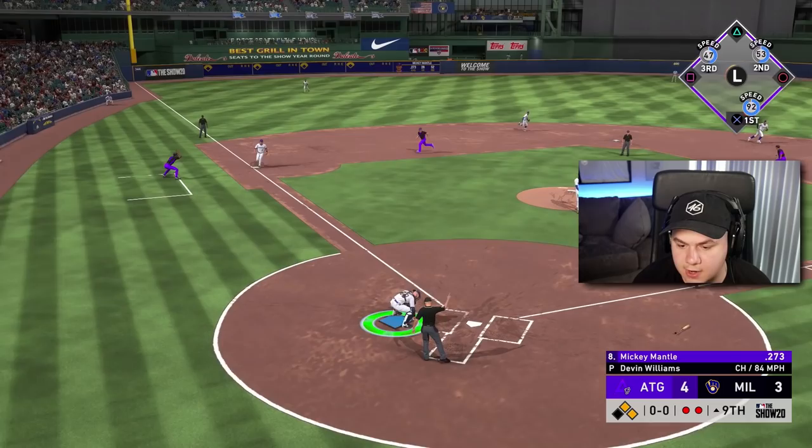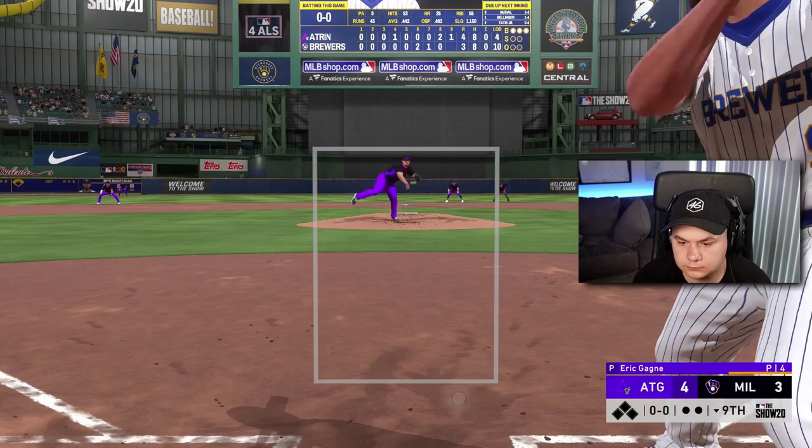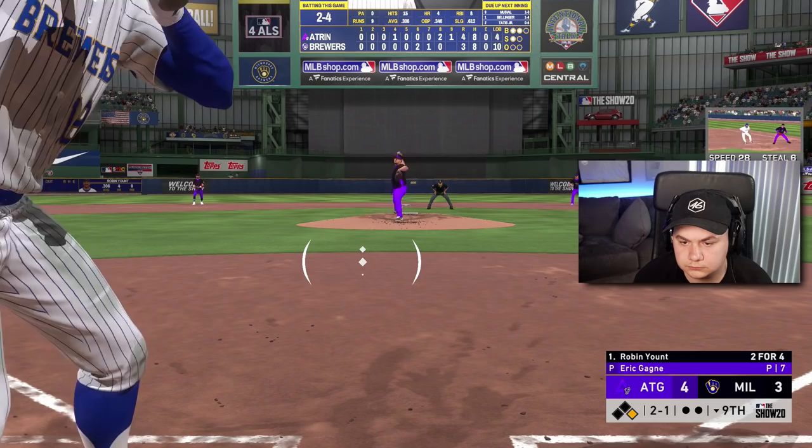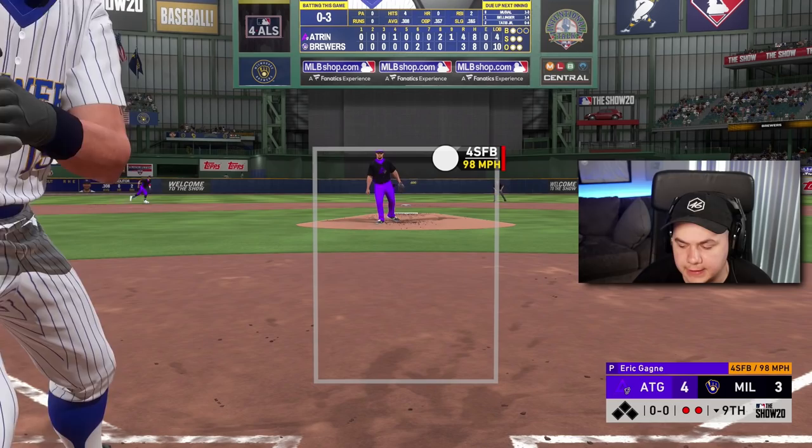We got the strikeout — make the throw. Down one, we got our last three outs to go. Eric Gagne. Mike Moustakas — the last position player we have on the bench. Four-pitch walk to start the inning. Sometimes you got to be aggressive offensively, but sometimes you just let the pitcher dig his own — oh my God, that is literally the worst thing that could have happened right there. And then it just froze me. That's a frustrating loss.